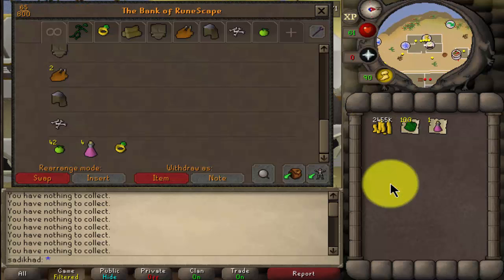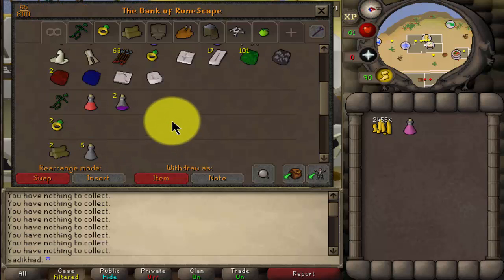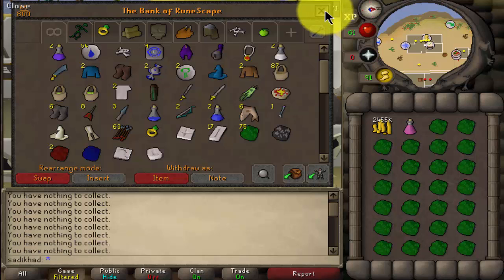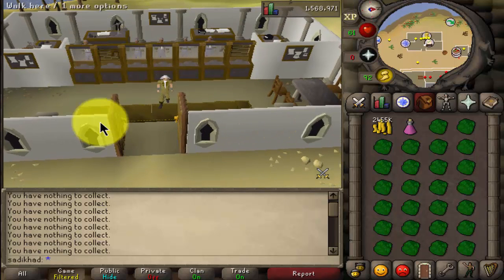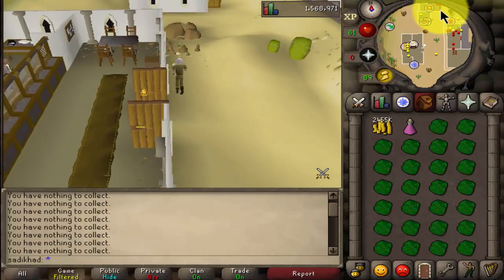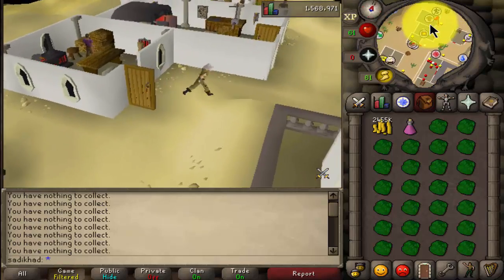Let's start off by banking all of this. Grab the energy pot, grab your green dragonhide — I got 100 just for demonstration purposes. And you want to come to the Al Kharid Bank. Now from the Al Kharid Bank, make your way over to the tanner located just north of the bank.